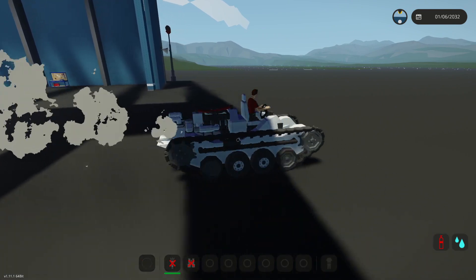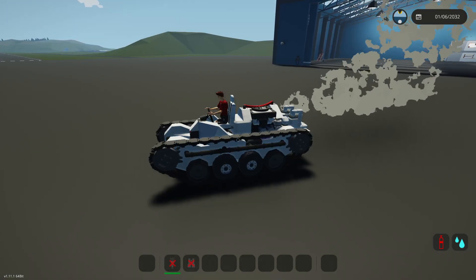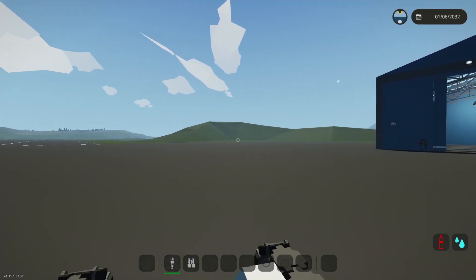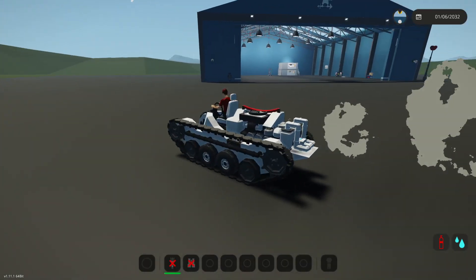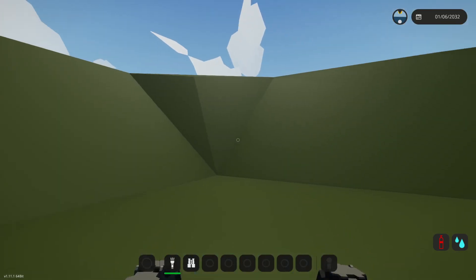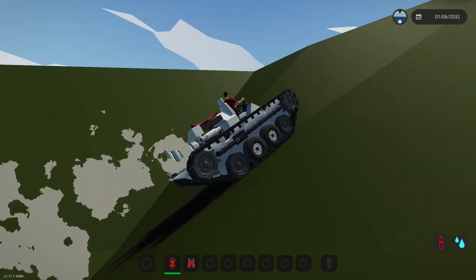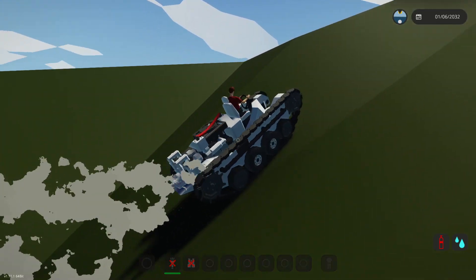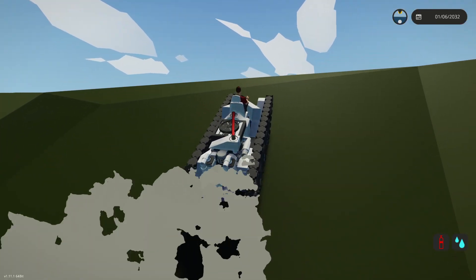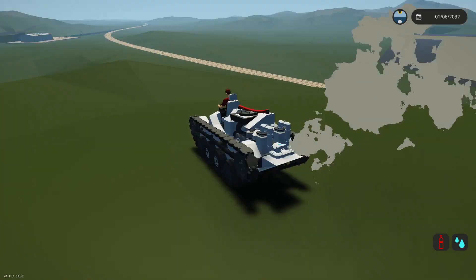Let's go ahead and find a pretty steep cliff like that one over there and try to drive straight up it. I have a feeling the engine might give way and just stop, but let's try. Are we ready to conquer this small little hill? Oh wait — hold on, we are going straight up this thing! How has it managed that? I actually have no idea how it's managed that, but it totally has.